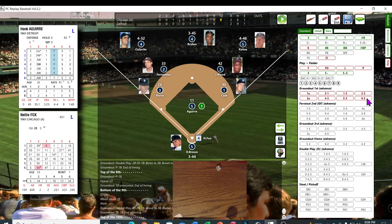My goodness — I wanted to play a full game and it's happening. We're already at 48 minutes. We're going to the 10th. Nelly Fox at the plate facing Aguirre. 44 — there's a double — but that's an 8 — a fly out to center.